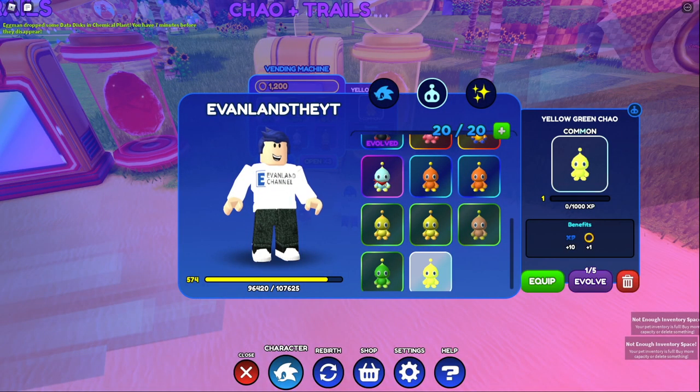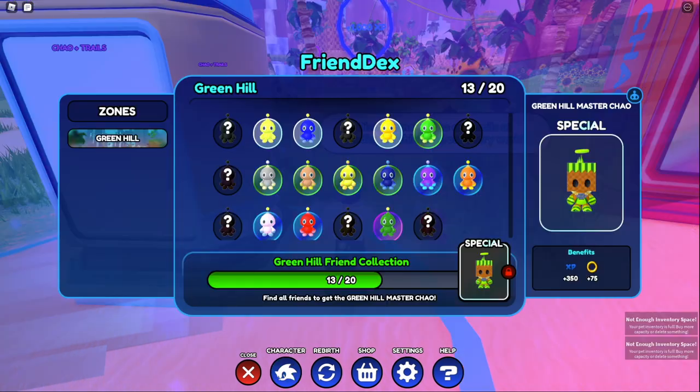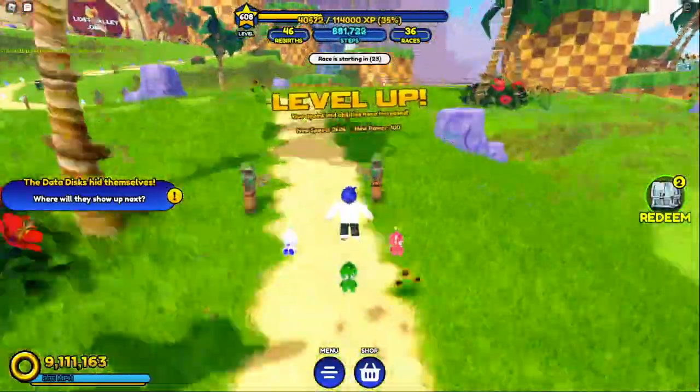And then after we run out of space, you can just delete the ones that you got because it's already in your collection area. After you get all 20 of these Green Hill friends, you'll finally get the Green Hill Master Chao, which is currently going to be the best Chao in the entire game.